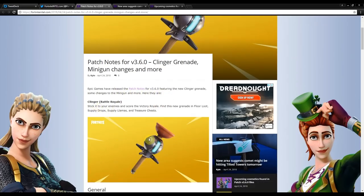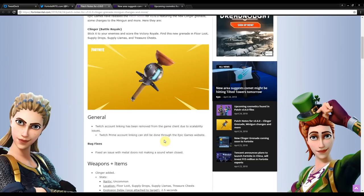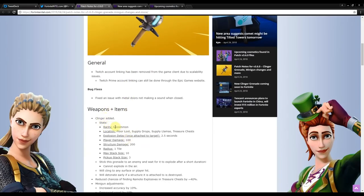The clinger grenade — stick it to your enemies and score the victory royale. Find this new grenade in floor loot, supply drops, super llamas, and treasure chests. It's got the theme of Fortnite Battle Royale — it's a grenade on a plunger, very cartoonish and funny. It's a sticky grenade, so it's going to be a lot better than regular grenades because wherever you throw it, that's where it hits. The rarity is uncommon, and the explosive delay when attached to targets is 2.5 seconds.